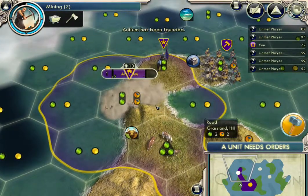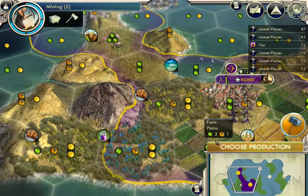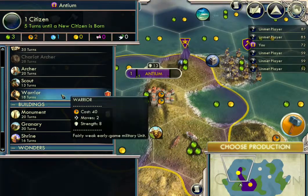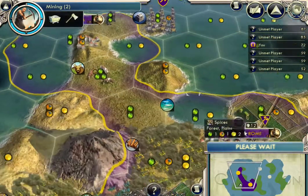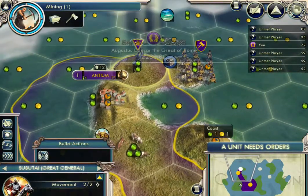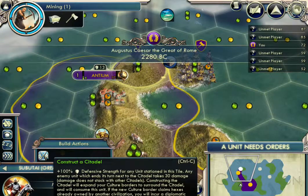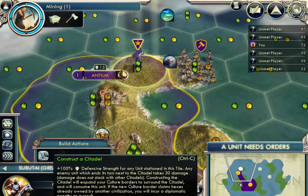Oh yeah, I jumped up to third place! And the unit needs orders. We'll put this guy over here. I have already researched Calendar so I can now make plantations. Let's do that. Construct a citadel — plus 100% defense strength for any unit stationed there, and any enemy unit which ends their turn there takes damage. Okay, we can do the citadel. And there we go, we have a citadel.